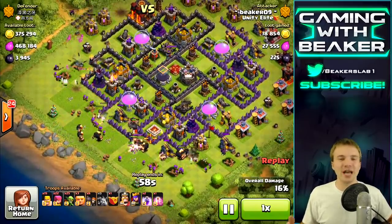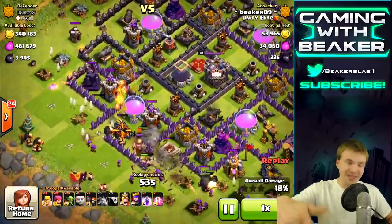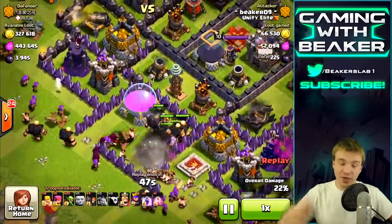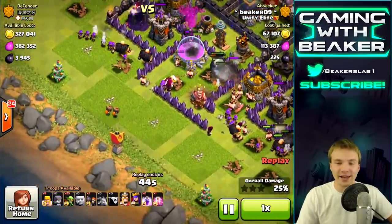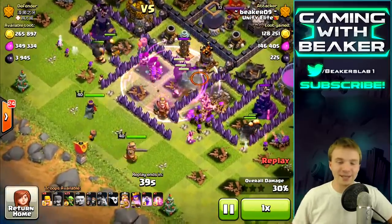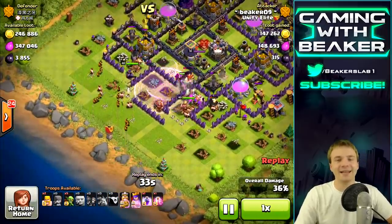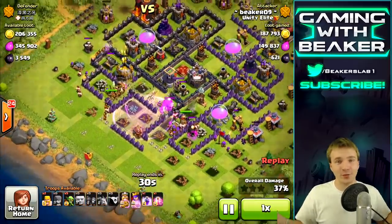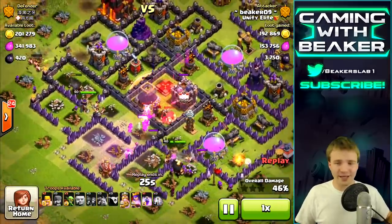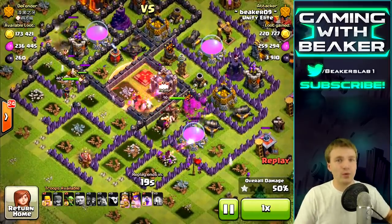We're dropping the giants slowly — if you know there are traps or funneling, drop them slowly, clear the way, then drop your Clan Castle, then drop your spells once you get in there. That's what we're doing today. The secret sauce: level 40 heroes. If you've never farmed with really high level heroes, it is so much fun. My king's going to the right, queen's going to the left, and they are level 40 — there's nothing better than farming with max heroes. They just run through the base.